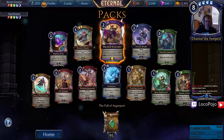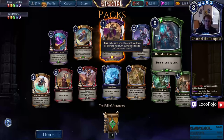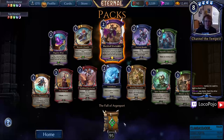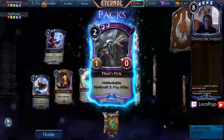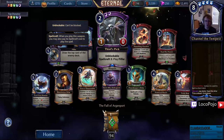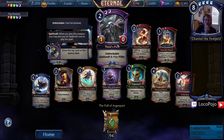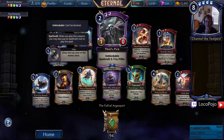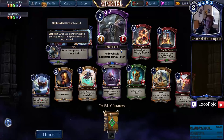Hot Blood Barbarian — I really like this card. Harmless Question — that's a good lead-in; we can use this with our weird ridiculous decks. We should build a super common combo deck. Thief's Pick — Unblockable, Spellcraft three: play Pilfer. It's a weapon that gives Unblockable permanently, which is already good, and the Spellcraft is a spell you really want to play. I love this weapon — Spellcraft is such a good mechanic.